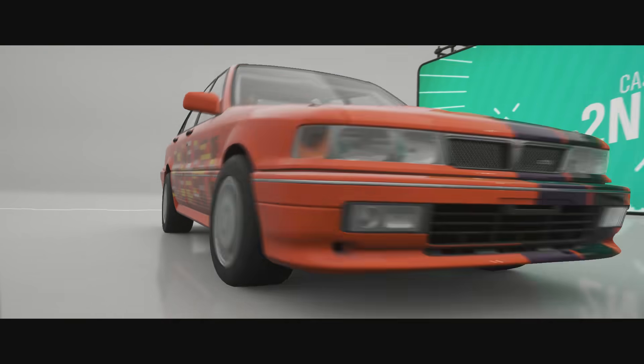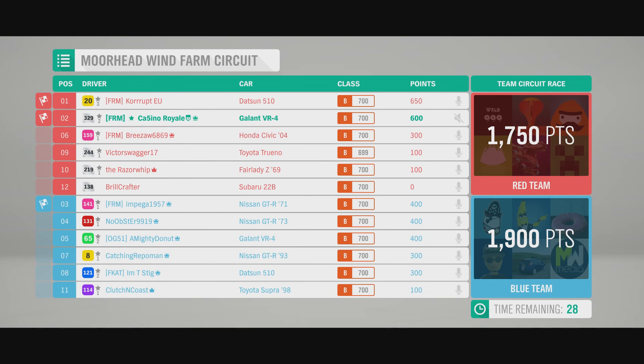We were so quick there — me, Corrupt, Pega and Hoofster were so much faster than the rest of the field. The two Skylines are looking pretty good, and the Datsun and my Galant worked well around that circuit. Blue Team's Galant also not doing too badly. All we needed was one more place — that's all it took. All it would have taken is one more position and we could have done it. However, it's not to be. Blue Team will take the victory in the first race.